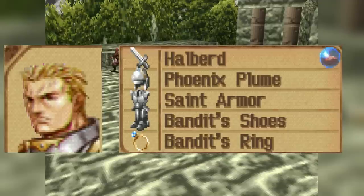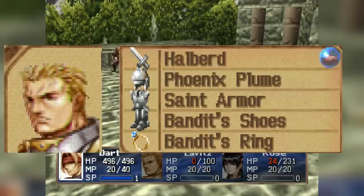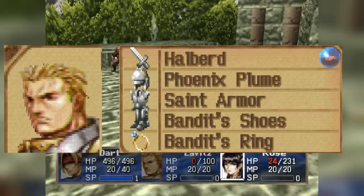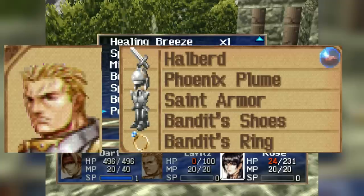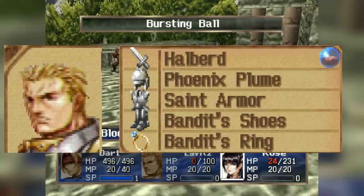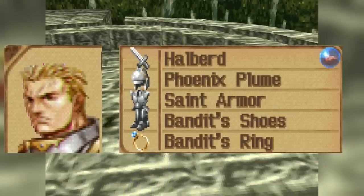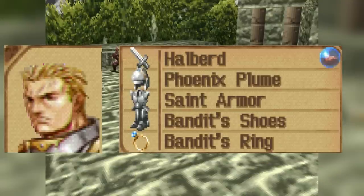Lavitz desperately wants more speed. He's a good choice for the Dragon Helm, as he has terrible magic defense and needs the extra HP to compensate — though other characters can probably use it better since Rose Storm patches up his defenses really well. Use the highest attack spear with speedy equipment, and you've got yourself a tornado going. His Dragoon armor works well for him, but I actually prefer to give him the Saint armor for just a bit more magic defense.